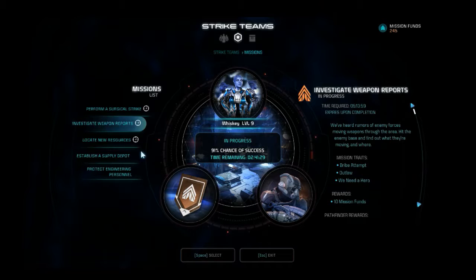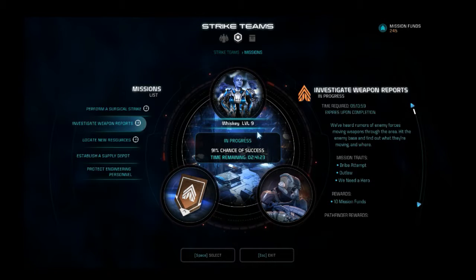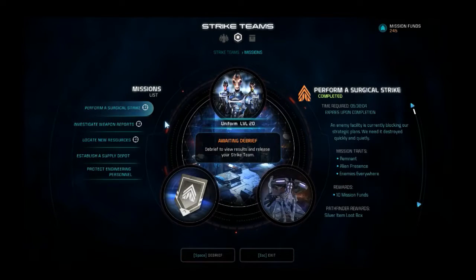So what I did is with the first one you obviously send them on bronze missions, like my level nine right here — I'm sending this group on bronze. I have three strike teams: one for bronze, one for gold, and one for silver.